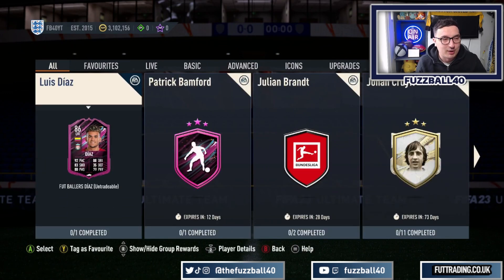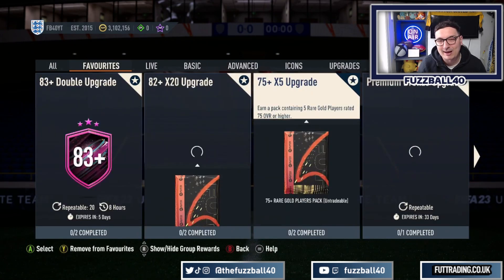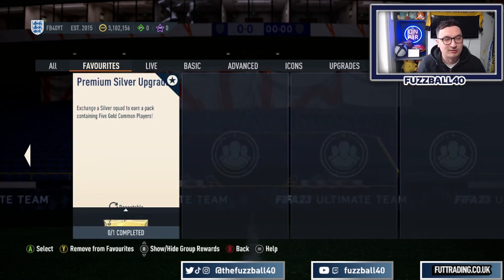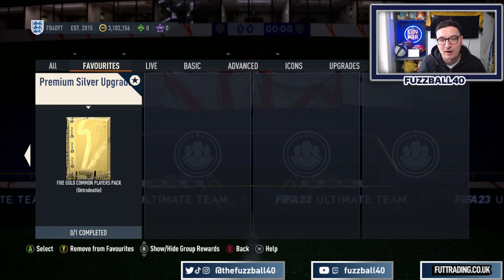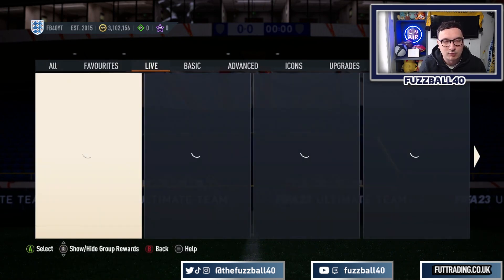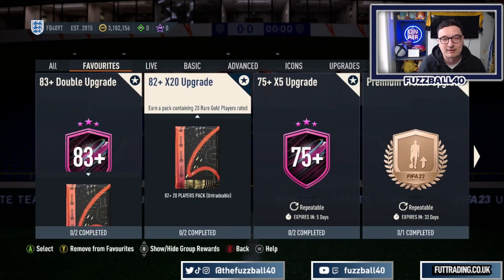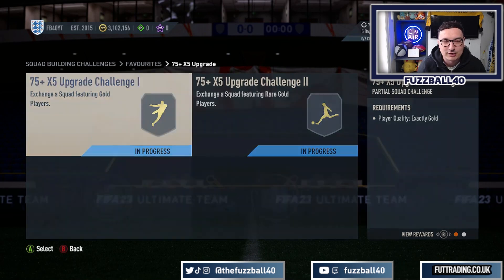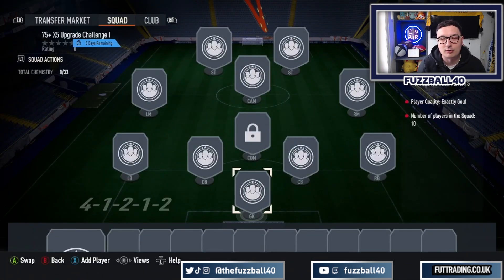You'll end up with all your coins back. If you're doing the Bronze Packs, anything that doesn't sell goes into the premium bronze upgrade, then that goes into the premium silver upgrade, which gives you five gold players back. Once you've got stuff in your club, this is the way to grind. The 75 times five is your starting place. The first one requires 10 gold cards, and if you've gone out and done the bronze packs into silvers, that's very easy to build up.